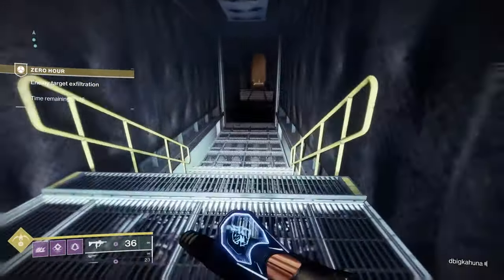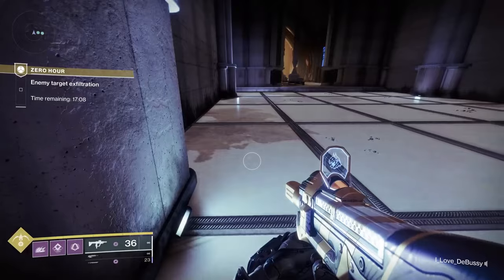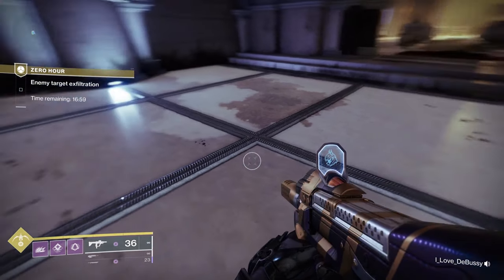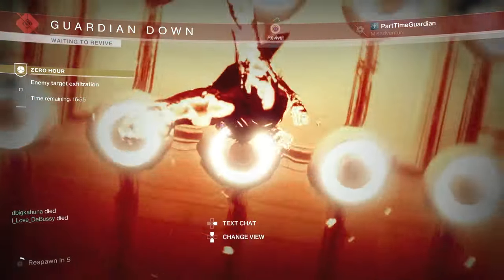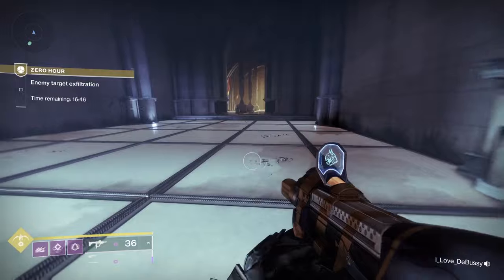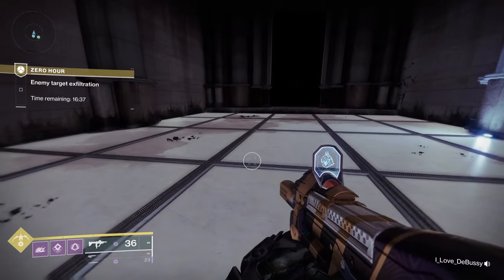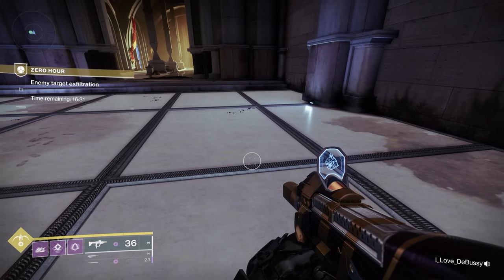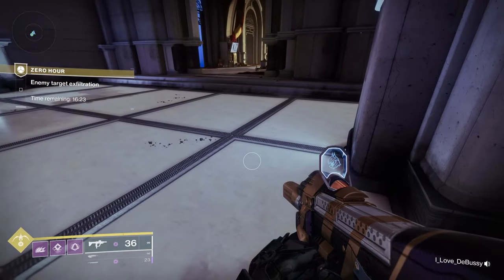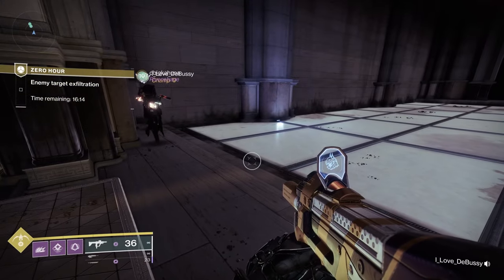When you go through the revealed door, you'll notice the floor will burn you if you don't follow exactly the correct path. As of this recording — which is the first week — the path shown here is accurate, but they will likely alternate it on different weeks if they follow what the original mission did. So if the path changes, this specific route won't apply. Follow the correct tiles: take this one, this one, this one, go back, go over here, go up, and you're out.